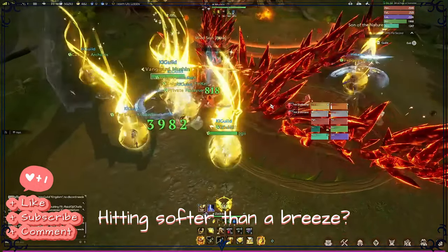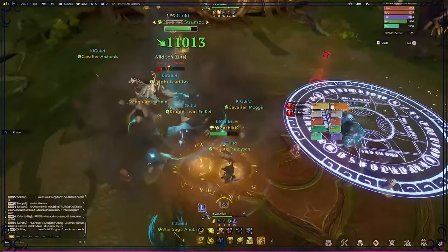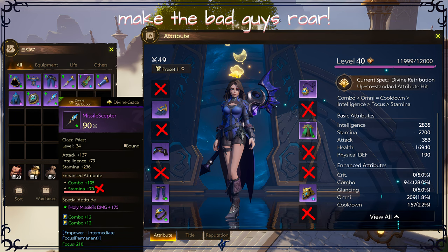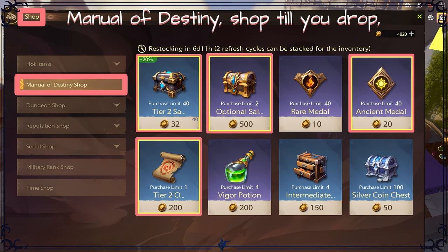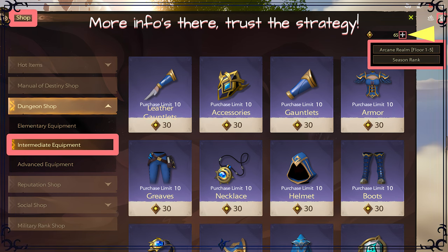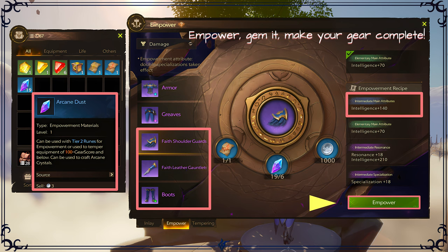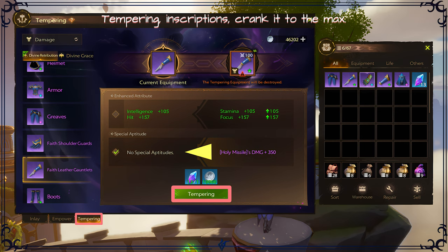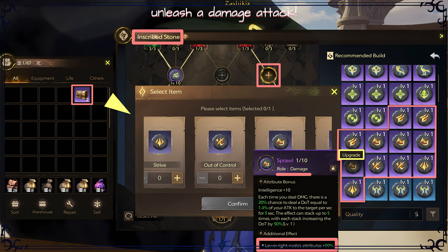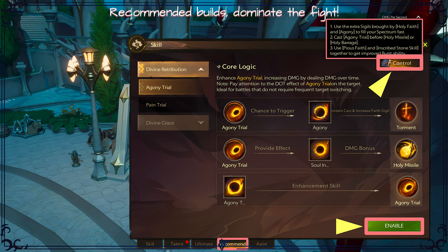Feeling like a noodle hitting softer than the breeze — the sky's the answer, put your enemies to their knees. Forget the stamina, that stat's a tall bore; we're here to create the damage, make the bad guys roar. Manual of destiny, shop till you drop. Let's spike your roots, get that from the shop. Ancient metals, click that, plus we'll bleed more. Info's there, trust the strategy. Craft it, buy it, the choice is yours. Sell that useless gear, be a DPS elite. Empower, jam it, make your gear complete. Tempering inscriptions, crank it to the max. Level up those stones, unleash a damage attack. Training dummies, tremble, feel your tremendous might. Recommended builds, dominate the fight.